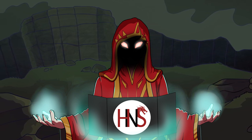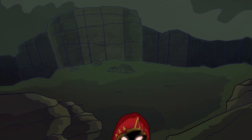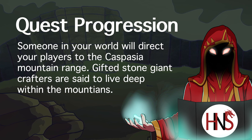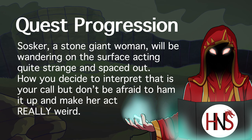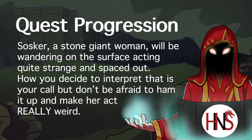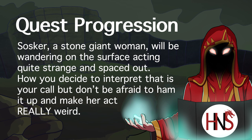At some point your players will be directed to the remote Caspasia mountain range, where stone giants are said to be — so it will appear to be your average fetch quest, but oh, how that will change. Because as your party travels there, they will see a quirky stone giant woman wandering around, who we'll call Sosker. This stone giant woman will be muttering to herself while rubbing the ground with her hands, then waving her arms in the air, twirling around, and overall appearing quite aloof. If your players get a really good look at her, they'll realize she has most likely not eaten or slept in days, but doesn't seem to be too bothered by it.